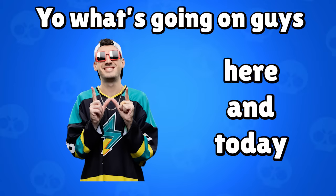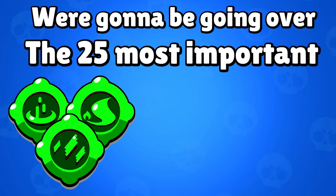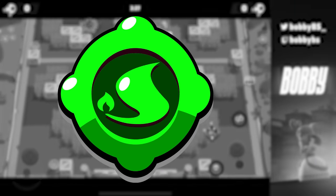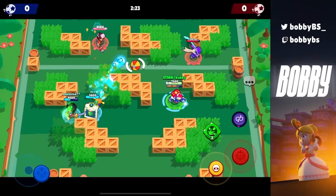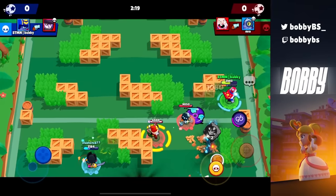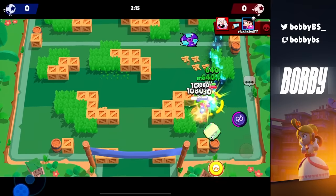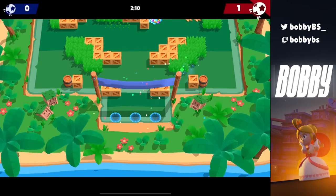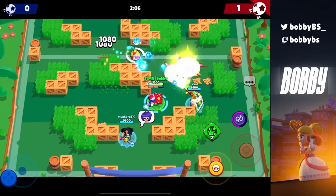What's going on guys, Bobby here, and today we are going to be going over the 25 most important gadgets to buy in Brawl Stars. Out of star powers, gears, and gadgets, gadgets are the very first thing you can buy to add on to your brawler at level 7, and for a lot of brawlers it is so important that you buy the right gadget. So we're going to be talking about the 25 most important ones so all your characters are as good as possible.